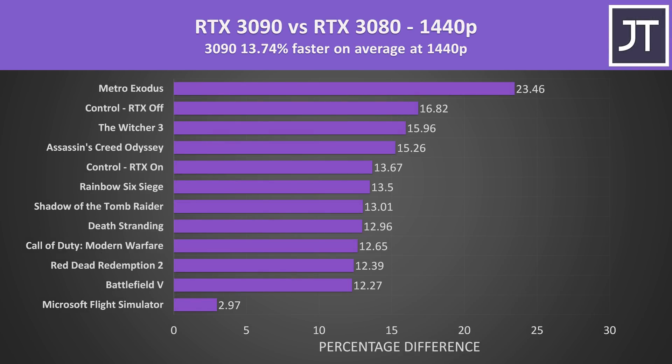At 1440p the 3090 was now almost 14% faster than the 3080 on average. As higher resolutions can typically make better use of the GPU, we're starting to get a better idea of what both cards are capable of. There was basically no difference in Microsoft Flight Simulator at the bottom of the graph, while Metro Exodus at the top saw the biggest change.